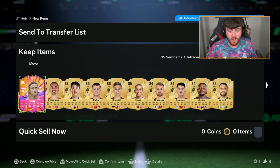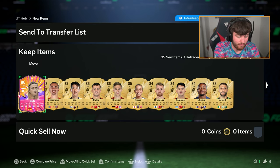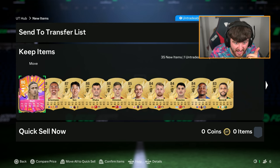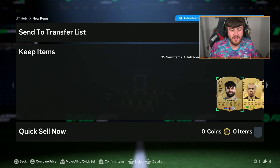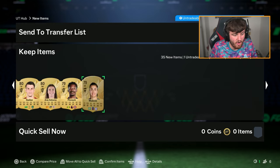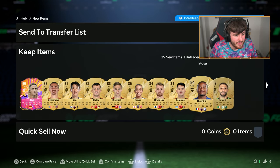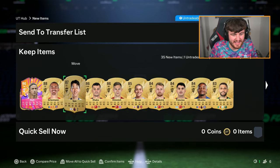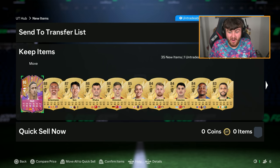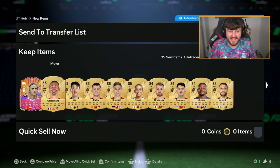Oh my word. Wow, what a pack that is! Hyun Min Son, Antoine Griezmann, and Gootie. What a pack that is. The pack is really good — the hero ruined it. Look at that, that's a strike partnership of dreams right there. That actually is.